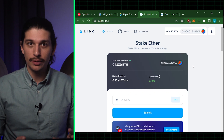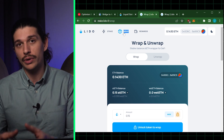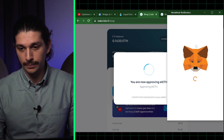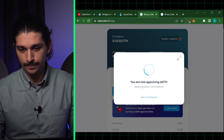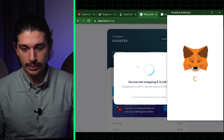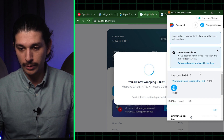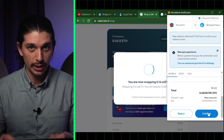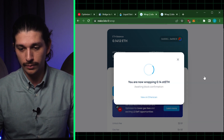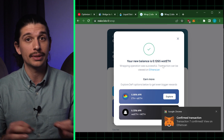Now that we have our staked ETH, we can move over to the wrap tab and follow pretty much the same steps to turn our staked ETH into wrapped staked ETH. We're going to unlock the token first, then approve that transaction over in the MetaMask wallet tab — scroll down, pay gas fees, and confirm. Now that we've approved, we can wrap the correct amount of staked ETH, which again creates a MetaMask notification screen. We confirm, pay gas again, and this is why it's really important not to max out the first transaction — you'll run out of ETH and can't confirm future transactions. So we've wrapped our 0.14 staked ETH, which has now become 0.14 wrapped staked ETH. Congratulations.